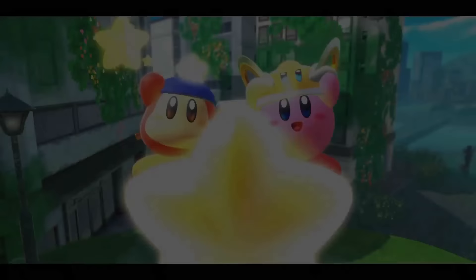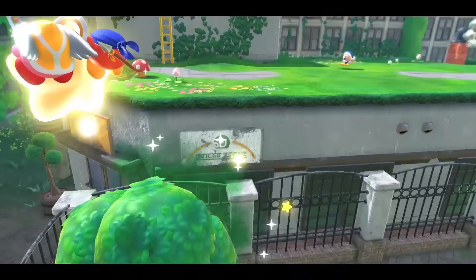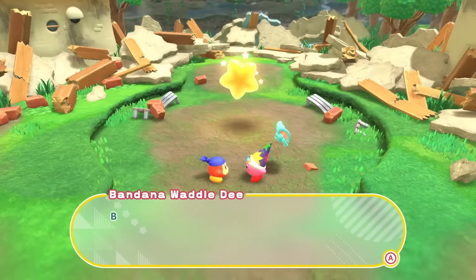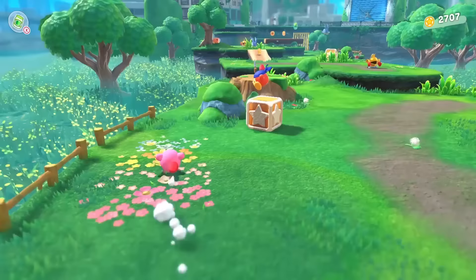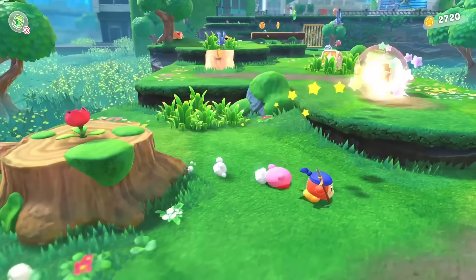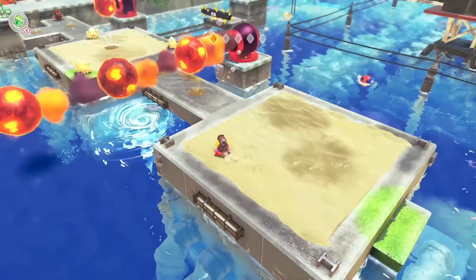Forgotten Land also has co-op play, but the way that's been implemented is a little bit of a letdown. It's nice that a second player can hop in at pretty much any time, but doing so feels very much like a younger sibling mode. Player two can only play as Bandana Waddle Dee, who wields a spear and disappointingly can't use any abilities, which past Kirby games have often allowed your partner to do. The camera also remains largely focused on Kirby with no regard for the second player, frequently causing them to fall off screen and teleport back to you like the world's shortest yo-yo. It's still a very fun time to run through levels or boss fights in co-op, it's just a far cry from the best co-op a Kirby game has seen.